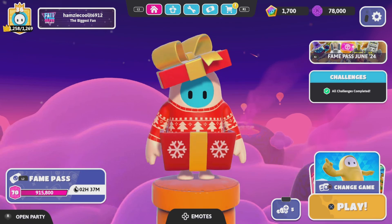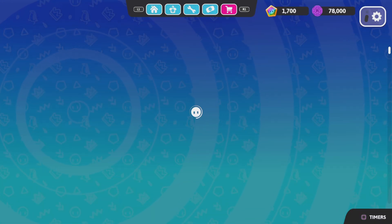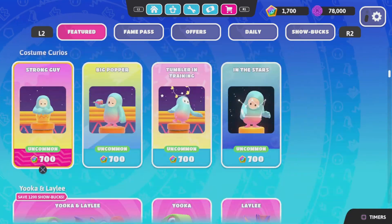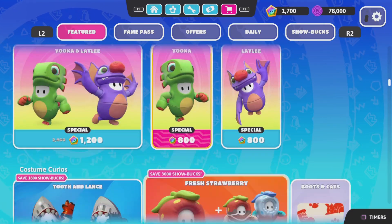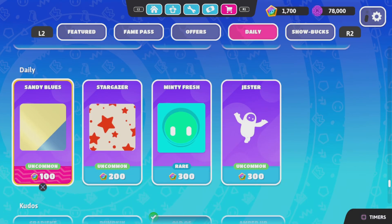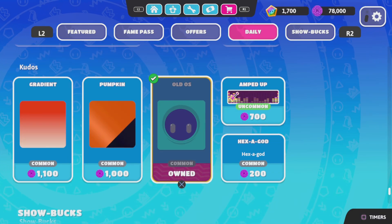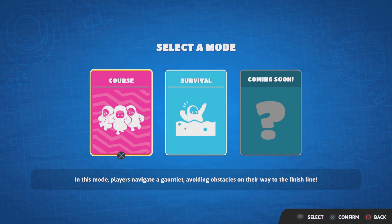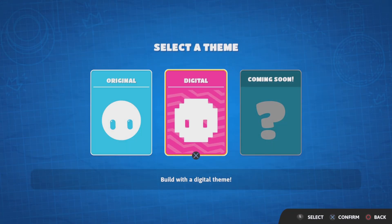If I go to the shop... they changed this for some reason! There's nothing here! So if I go to creative... still no new modes! That's quite unfortunate. So unfortunately you can't change any 3D lobby backgrounds! Oh my god!